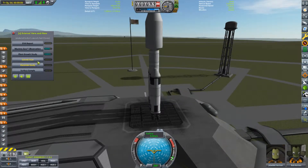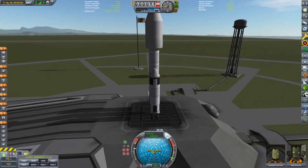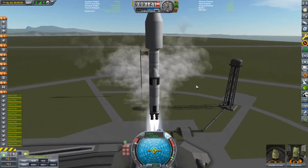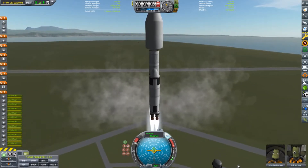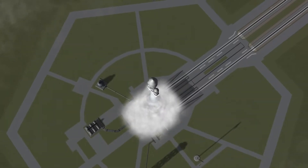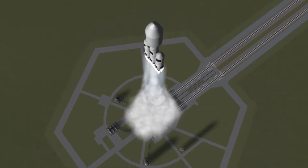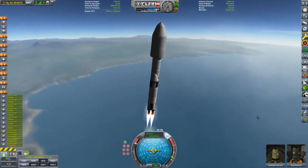Now if this was a normal game of KSP you would probably consider this rocket to be a bit overkill for going to the moon, but the USI mods require us to take a full suite of life support systems to keep our Kerbals alive and happy, and those things take up space and weight. It adds a new layer of difficulty to the game that I really enjoy, and it will force you to do a lot of prior planning before launching any missions that would take more than just a couple of weeks to complete. We were limited in our choice of rocket engines as we had not researched any heavier engines in the tech tree yet.